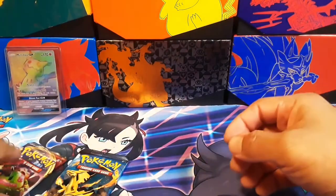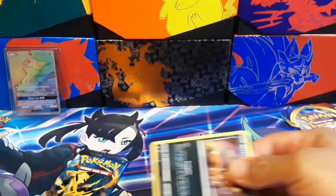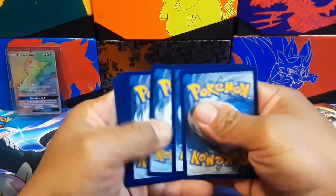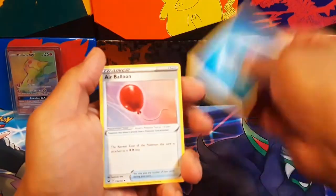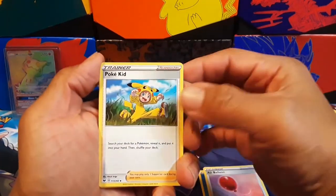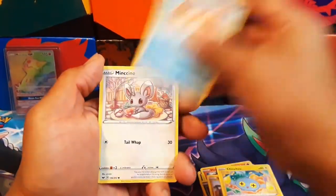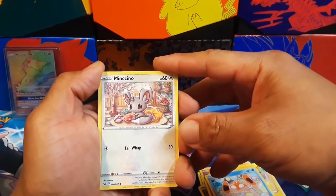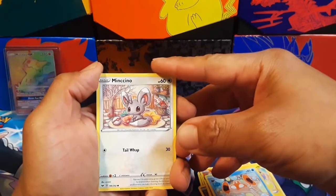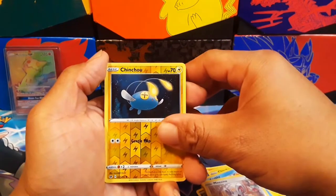And let's get into the other Sword and Shield. We're not really looking for anything in particular today — I just wanted to open up the tin and have a little fun, open up some packs. Pokekid, Nickit, Ball Guy — look at that, guys. Thanks for checking out my channel today, and especially a lot of you who've been here for a while — old subscribers, new subscribers — I really appreciate you coming by. Let's see what we can get.